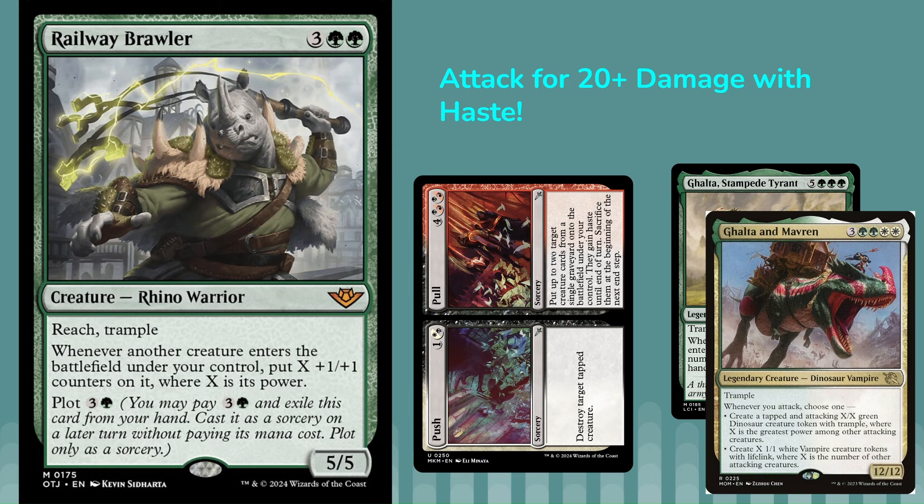If that's not enough, you get to attack with the Brawler also, and that will trigger Galta and Maverin's first ability. You can put in a 5/5 Green Dinosaur Token with Trample, and then the Brawler will trigger again and it'll be a 10/10. So you've got a 5/5, a 10/10 Trample, and a 24/24 Trample attacking all at the same time for 6 mana. That's how to instantly win with the Railway Brawler.